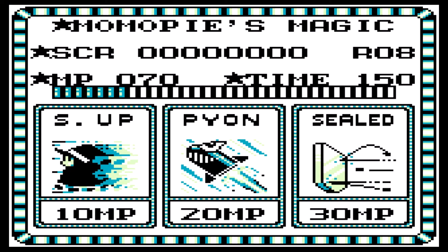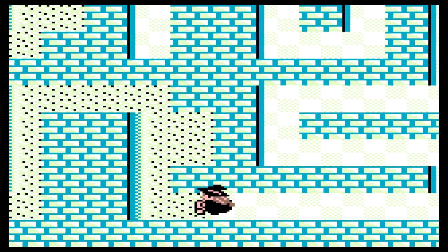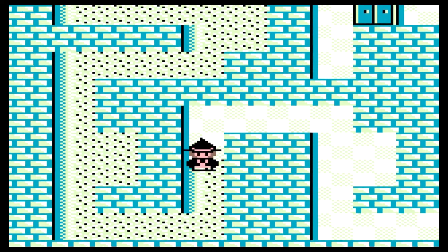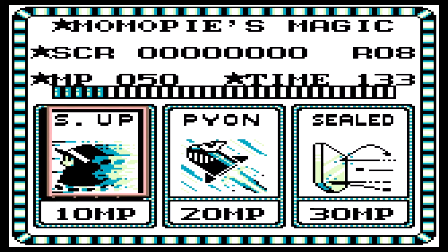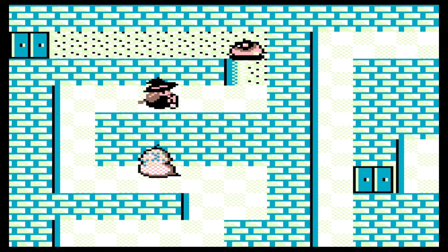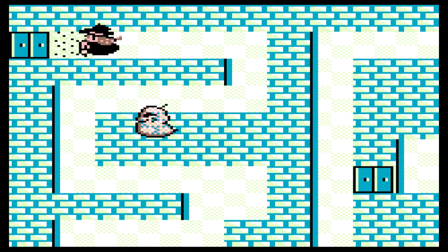Later, there was this one area where I ran into these slimes, which will muck up your floor and you have to go over it again. The way I had done it ended with the slimes being stuck in this one corridor at the very bottom of the screen, going back and forth. I couldn't get into the corridor without killing them, and I had no magic. So there are definitely failure states to this game where you're able to continue, but you can't actually complete the level.